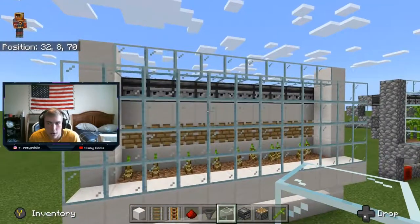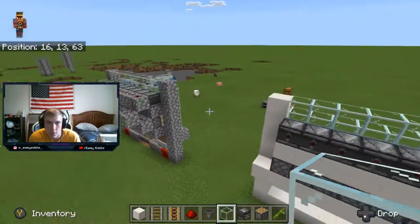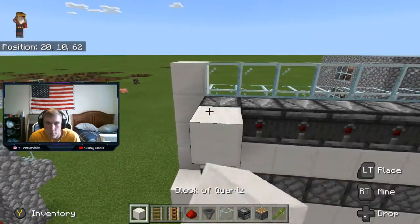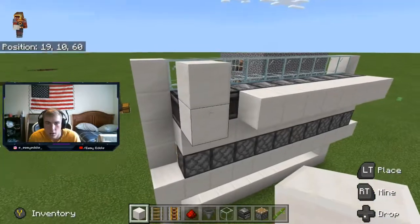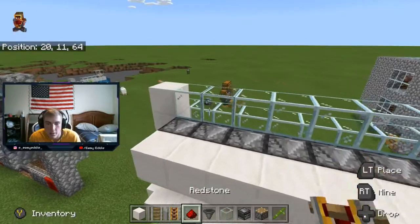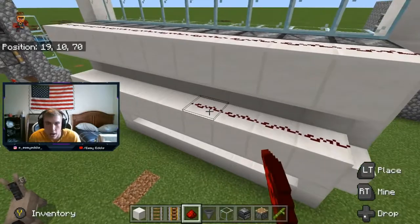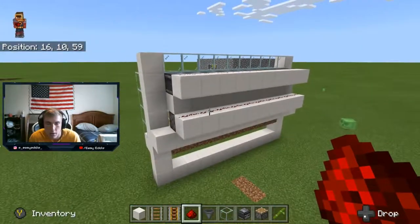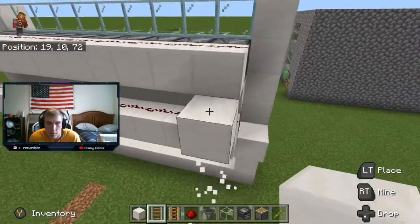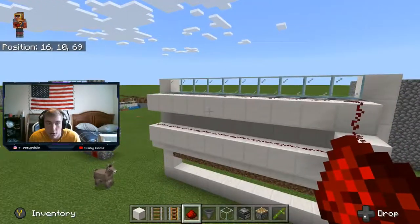Next we're going to do the powering portion of the observers and everything. So we're going to put a block behind all of the observers and behind all of the pistons. Then you're going to put redstone dust on the block that's behind all the observers and also behind all of the pistons. Then build out and up, place redstone dust, and it's powered — all good to go.